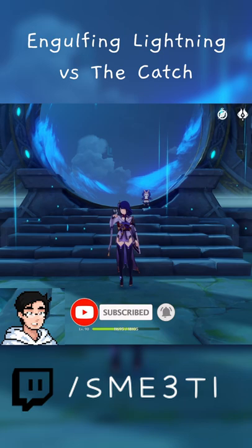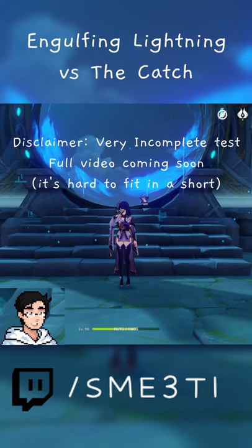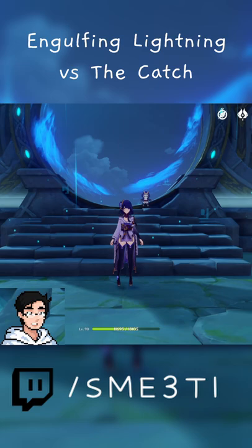Since Raiden is getting a rerun and we're assuming that Engulfing Lightning is going to be paired with her, I just want to show you guys an example of what the difference between Engulfing Lightning and The Catch might be if you're F2P or if you're someone who has The Catch right now but you're not so sure about pulling on the weapon banner yet because of the risks.